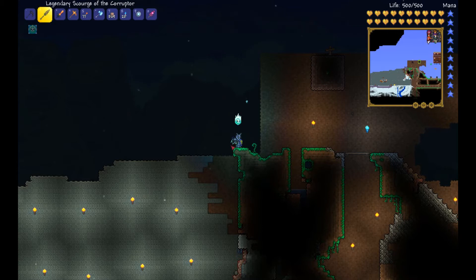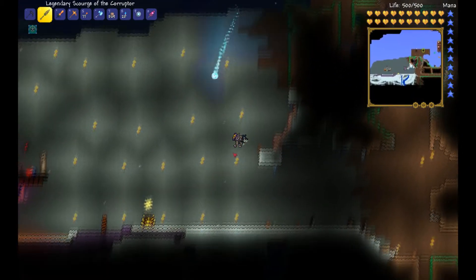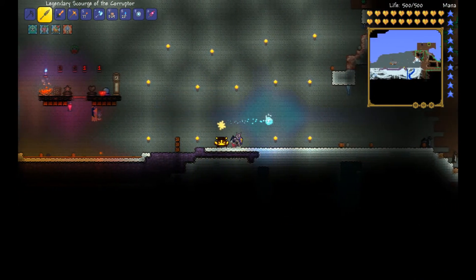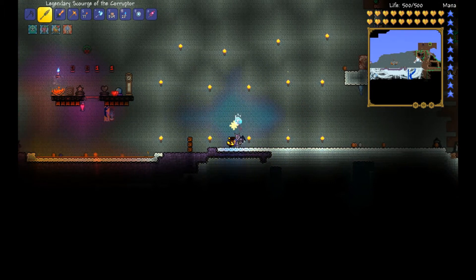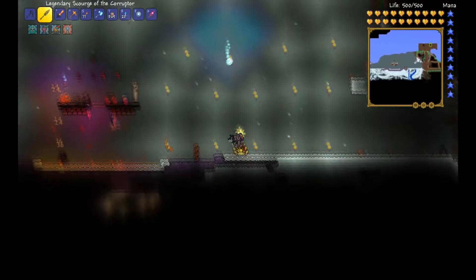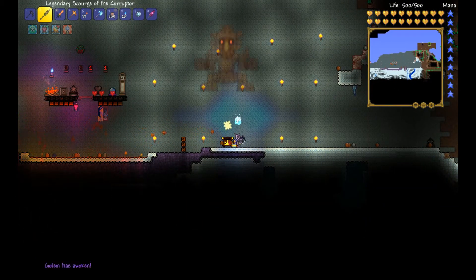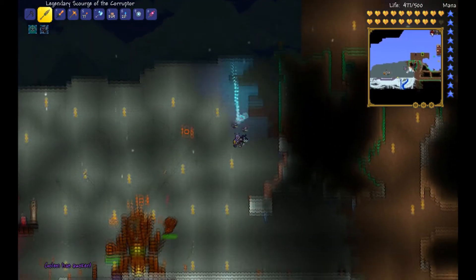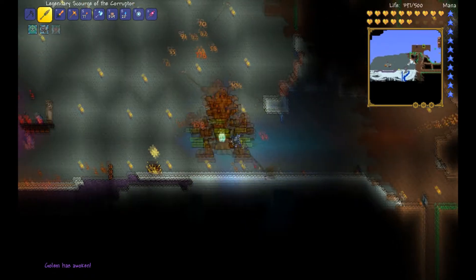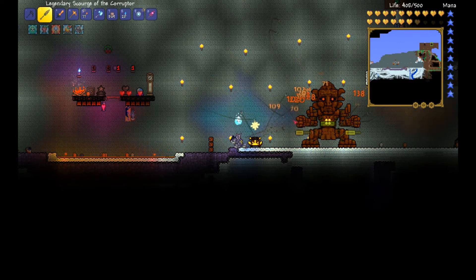Let's get started and kill a golem. As you can tell, I've already been to the lizard temple, extracted the altar, and brought it up to the surface to my little arena. I will be using the Scourge of the Corruptor melee weapon.